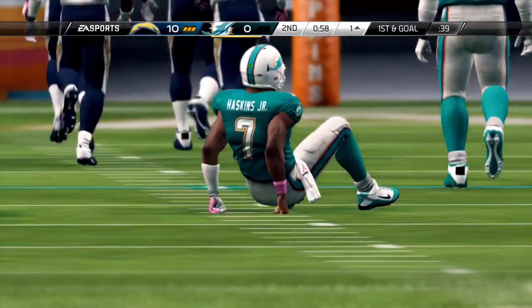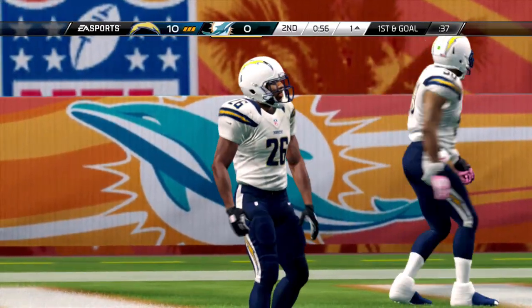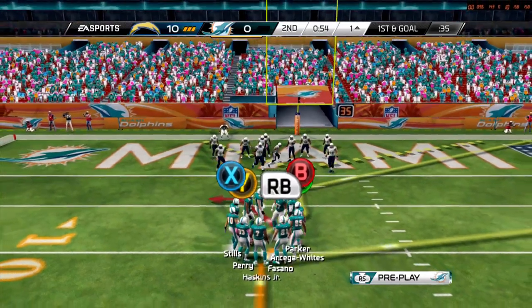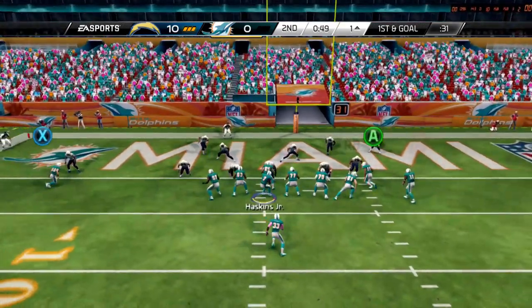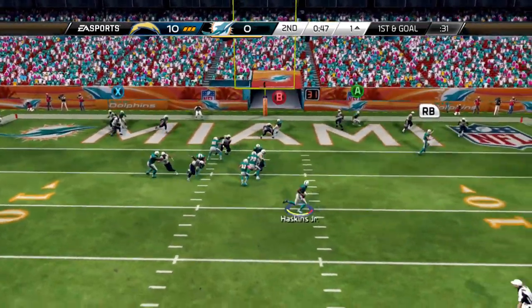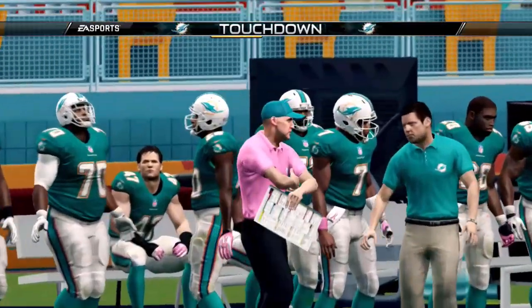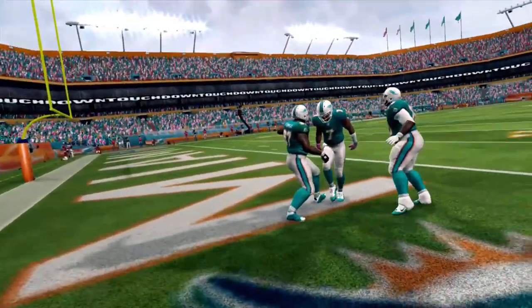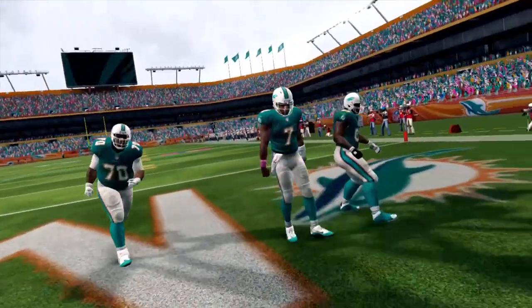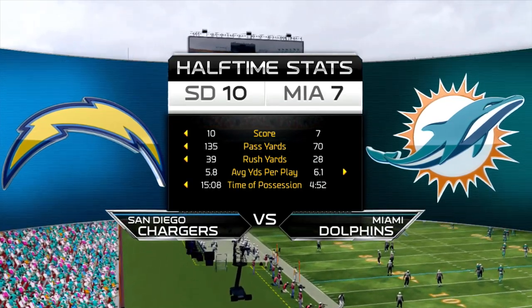That rookie-to-rookie connection between Haskins and White Side is really working for us. Coming back with first and goal, 53 seconds left, Haskins rolls out and finds room — it's a touchdown! That's exactly what we needed — a score before the half to keep us in this game. Score is 10 to 7, but these guys are killing us in every facet of the game.